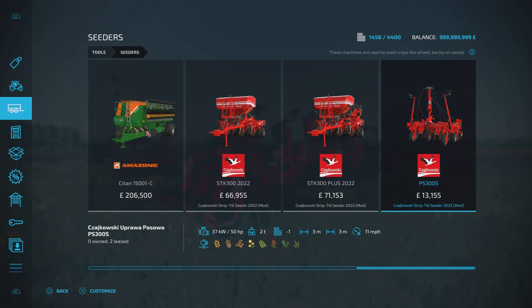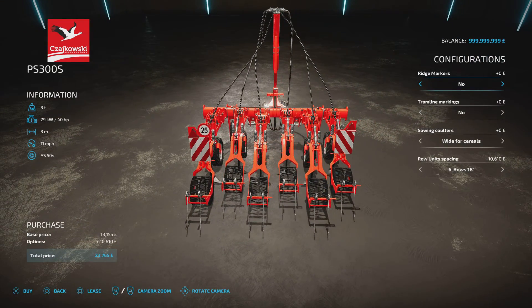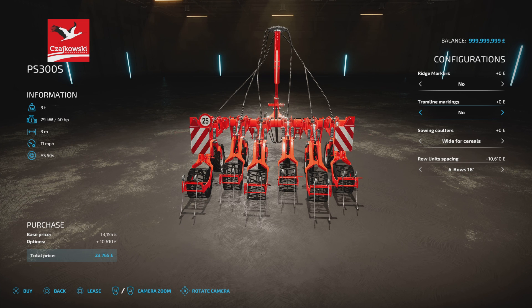The seed component attaches to the back at 13,155, 3 metres wide. Options include ridge markers yes or no, tram line markers you can raise or lower. If you're going to be running a fertiliser sprayer or spreader, every so many rows you can put the tram line marker down and it will leave tram lines so when the crops grow you'll have two nice rows to run your fertiliser or sprayer through. Openers are wide for cereal or narrow for canola, and six or eight row options.